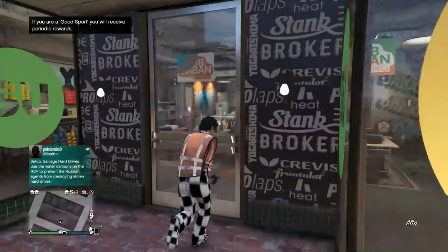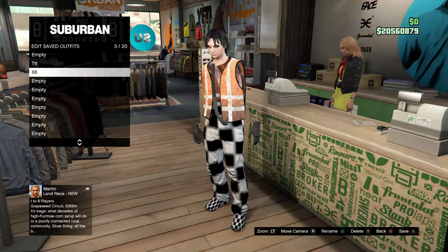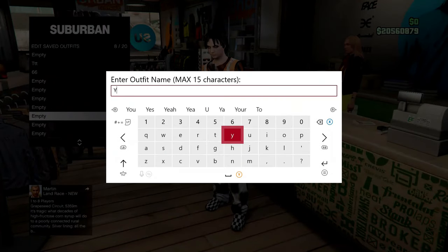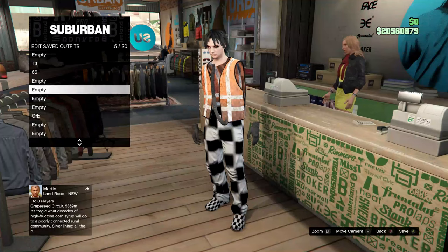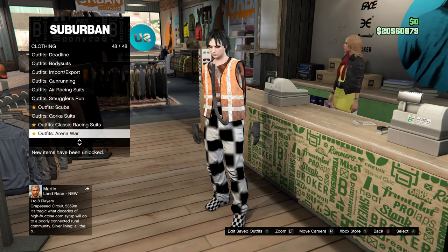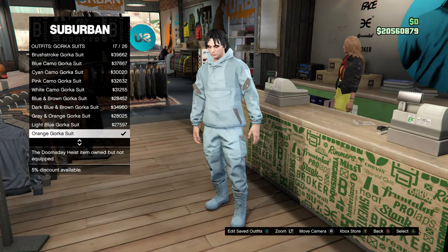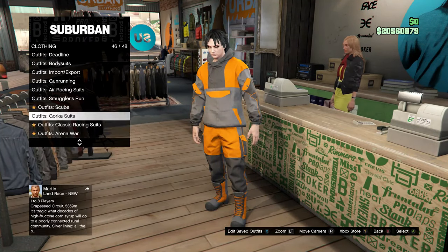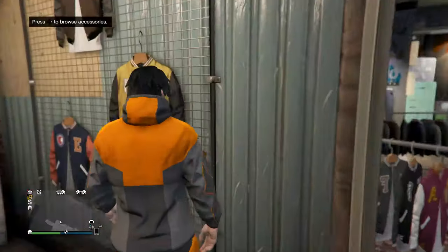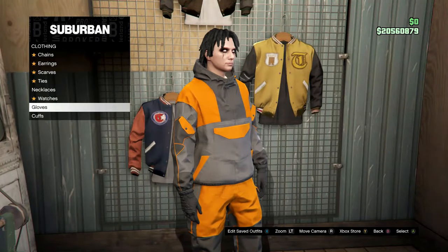When you get to the clothing store, you already have the outfit you want to save — make sure it's saved. Then go to Gorka Suits and buy the orange one. After that go to Accessories, go to Gloves, and purchase the Black Tactical Gloves.